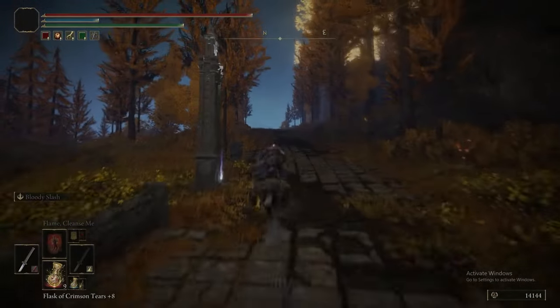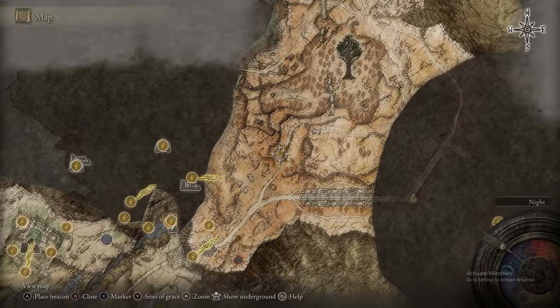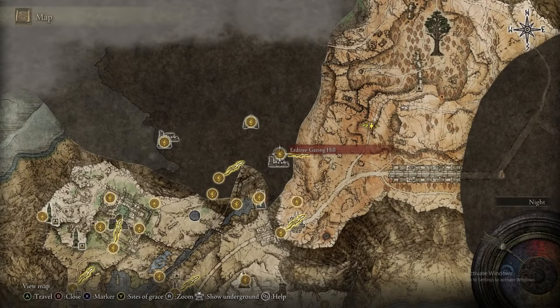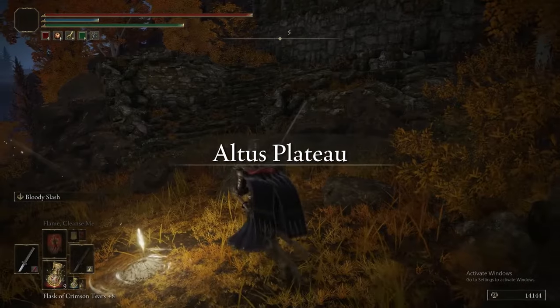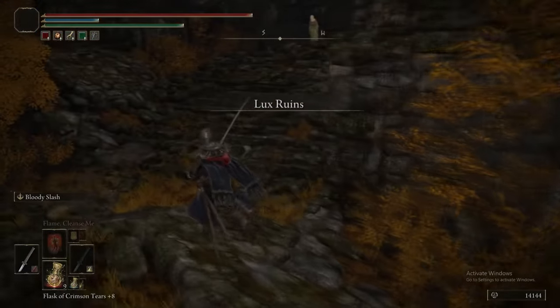We're going to grab the map and then go back to the Erd Tree Grazing Hill. This map we're going to get actually unlocks the full map for all of Altus so we can actually see where we are, which is exactly why we wanted to do this. The section we'll be clearing in this episode.